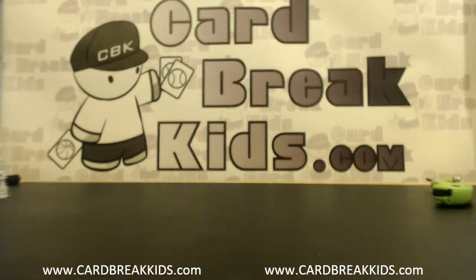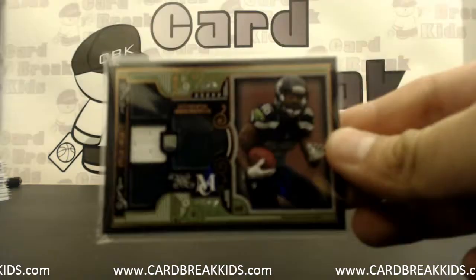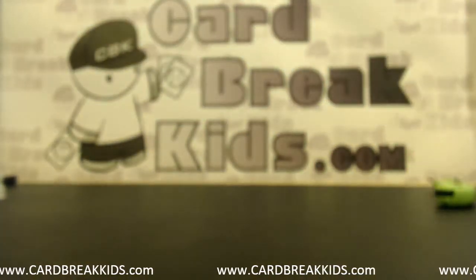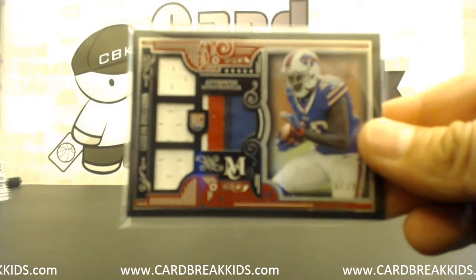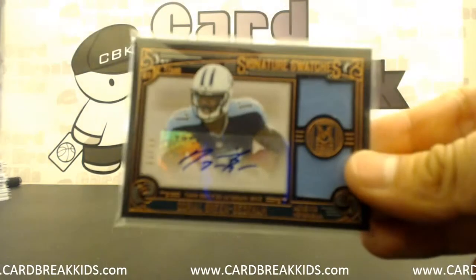Sammy Watkins jumble jersey, Johnny Manziel jumble jersey, Tyler Lockett quad with the semi prime in the middle got that Seahawk design, Jalen Strong on card out of 50, Carlos Williams with the prime in the middle quad jersey, Odell Beckham dual jersey auto.